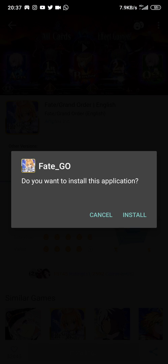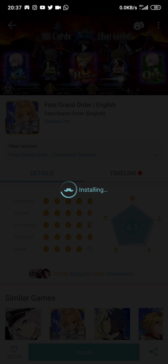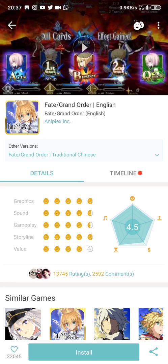And then you tap to install. After that, voila! You're already able to install this thing, okay? You can already get this. Okay, you can wait until the game is installed, and then you're ready to go.